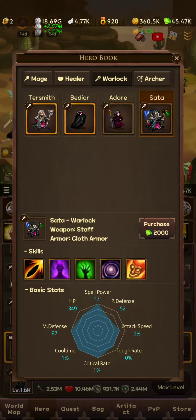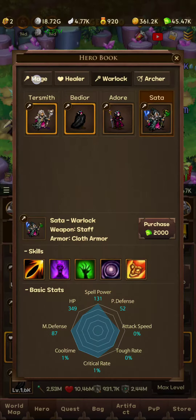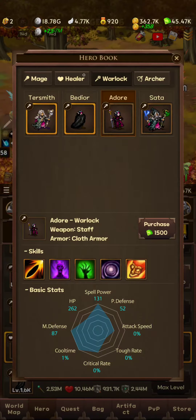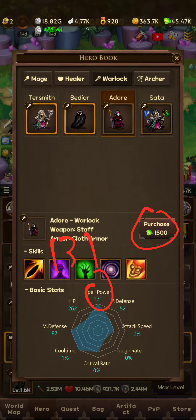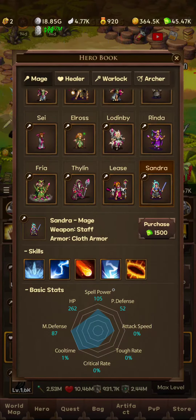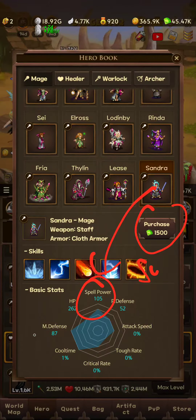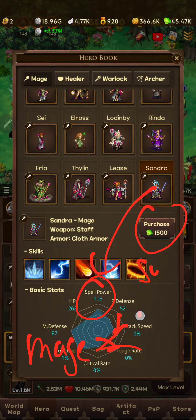Let's just look at the level 20 Wardog. His base spell power is 131. And then let's look at the Mage — let's find one. Okay, so the level 1500 Wardog base spell power is 131. And the Mage's base spell power... see that? So the Mage has smaller base spell power.